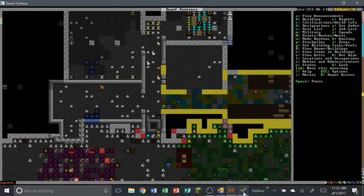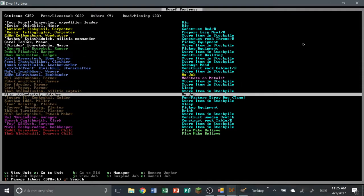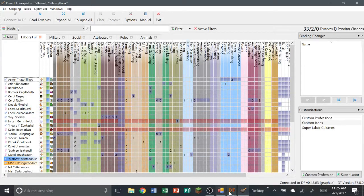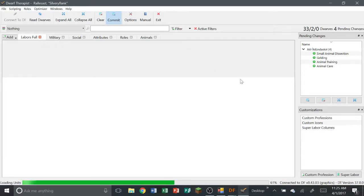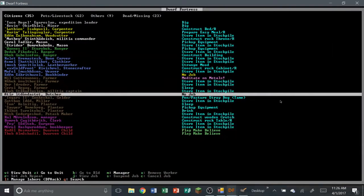Do we have anyone not doing work? The bookbinder is finally done. The butcher — what was his name? A-Tear. A-Tear is not doing work. You are going to go help with animal training, gelding, dissection, and all that wonderful stuff. Also, Edam is done with what he was doing. You know what — you can go dabble in engraving for me. That'd be wonderful.